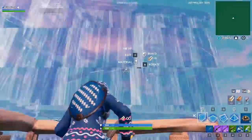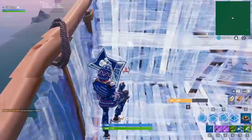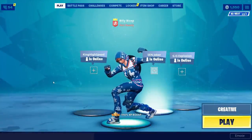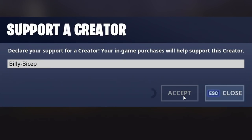For those of you who made it this far in the video, I appreciate it. I hope it helped, I hope you learned something, and I hope you hop into creative mode right now to start practicing. If nothing helped and you're still struggling, head over to the item shop and plug in the code BILLYBICEP — you'll wake up tomorrow with stronger arms and faster 90s.